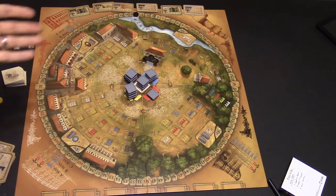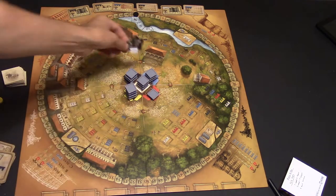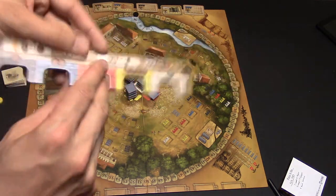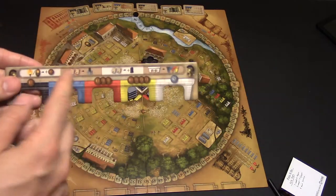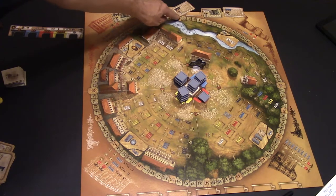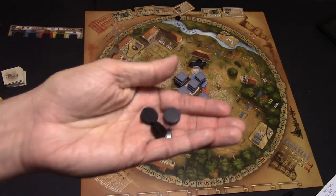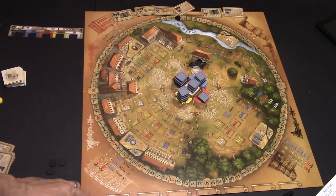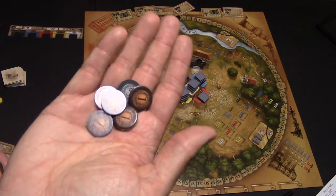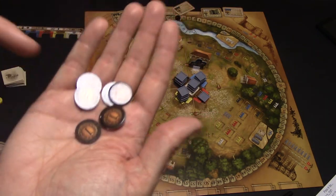In the game Porta Nigra, you are going to pick your player color. I'm going to choose the black player and get the matching board. The front looks the same, but if you look on the back you can see which one's yours. You're also going to start off with a starting marker right there at zero, three extra action markers, five little builders to help you out, and 20 coins — they call it Sinestri, I think. So 20 bucks is what you're starting off with.